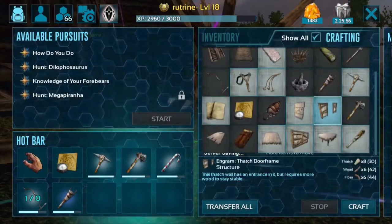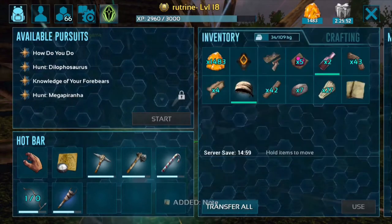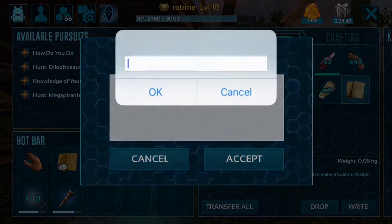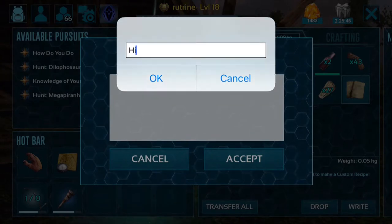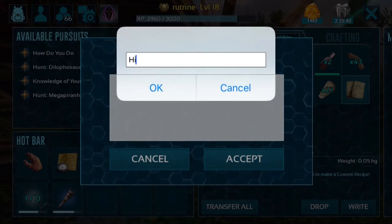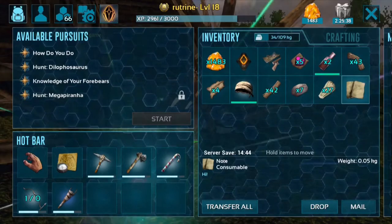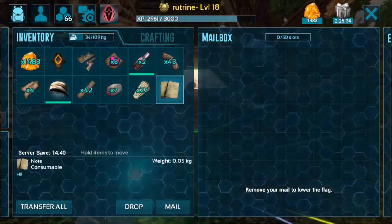Let's go ahead and craft a note. I don't know what to write, so I'm just going to say hi — I hope the person who gets this really appreciates it. Mailboxes are available to purchase at any level, and crafting notes to send to other players is also available at any level.